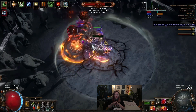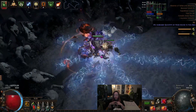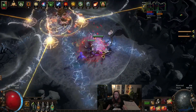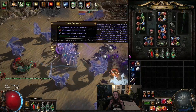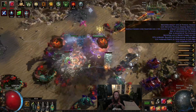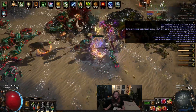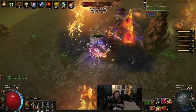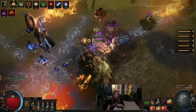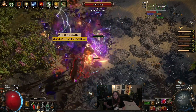Despite all that I felt I still wasn't quite defensive enough, so I looked at Divine Flesh, which really synergizes with the Occultist and the Black Flame Ring. What it does is 50% of your elemental damage is taken as chaos, and it gives you 5% max chaos res. So I got my chaos res to 80%, plus the 7k armor and 90% phys reduction - it is feeling definitely a whole lot tankier, so much better.